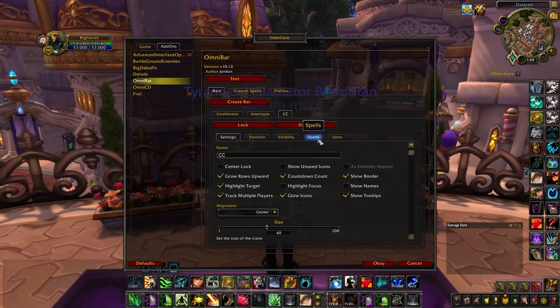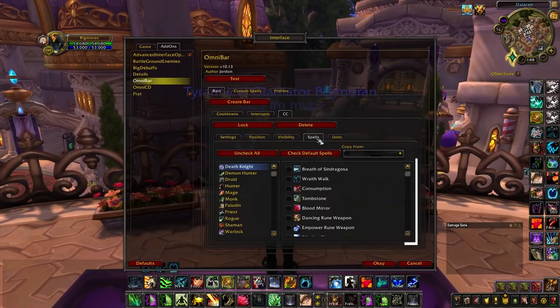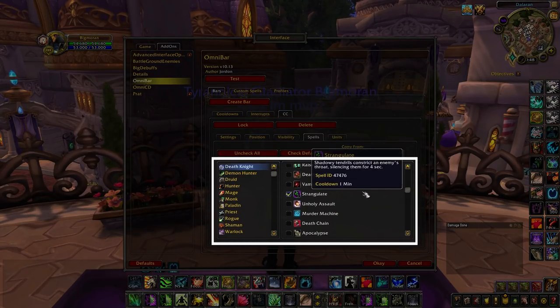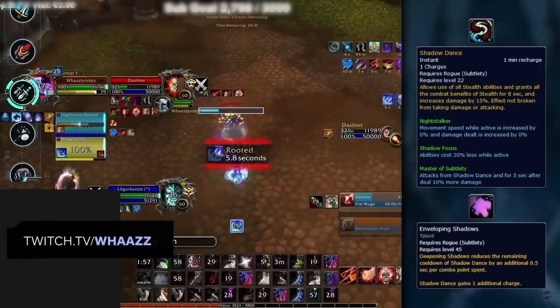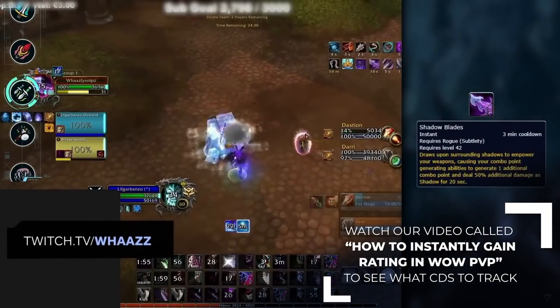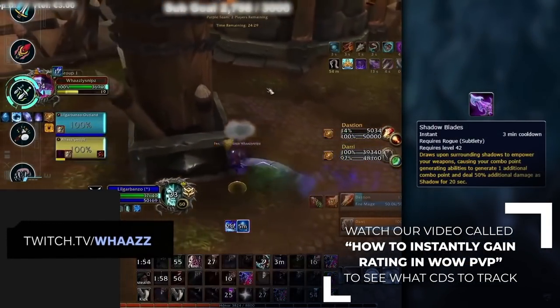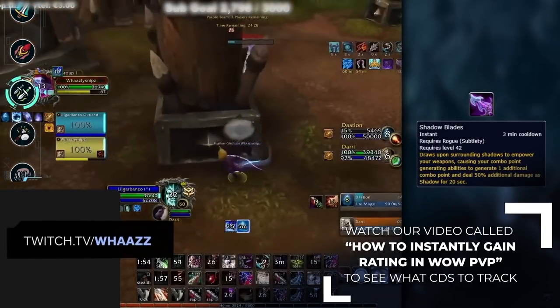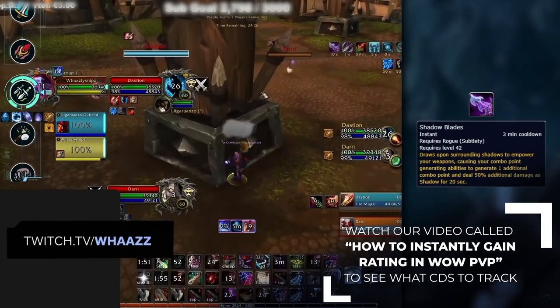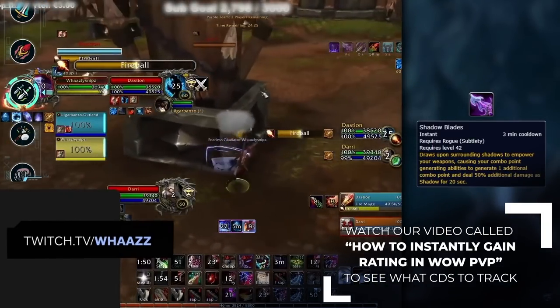Then, go to the Spells tab and select all the spells you want to track for that category. In this case, we are selecting all the important crowd control spells one by one for every class. You shouldn't track every single spell listed, but instead include every interrupt, major offensive and defensive cooldown, as well as any CC effect that has a CD attached to it. For a better idea on what to track, watch our video called How to Instantly Gain Rating in WoW PvP.